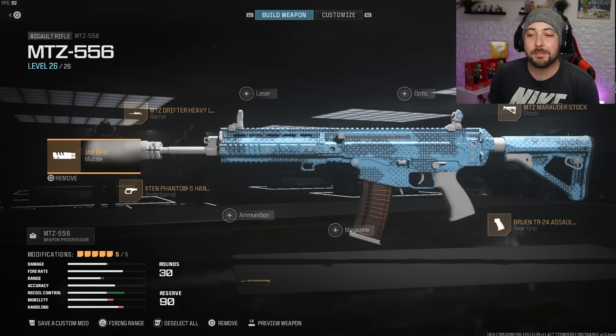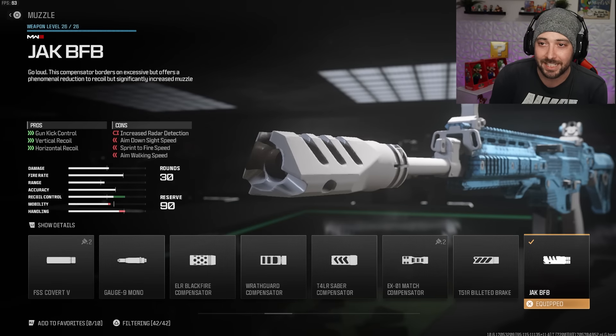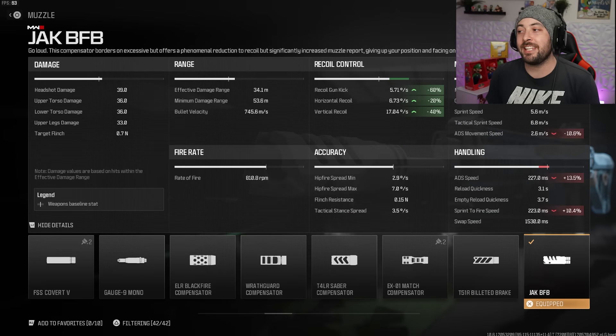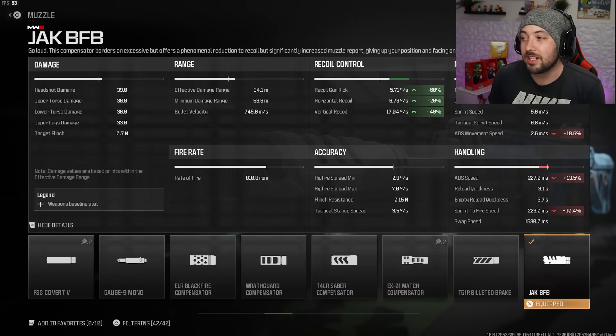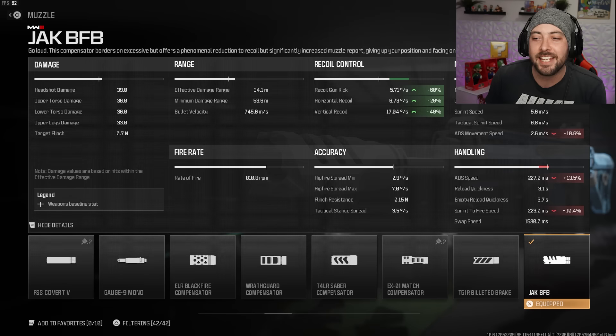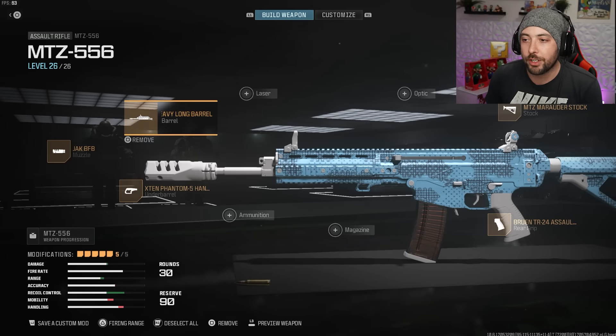For the MTZ I'm trying out the Jack BFB muzzle — it's new and the gun kick control, vertical recoil control, everything is just so much better. Recoil gun kick control is 60%, horizontal is 20%, and vertical is 40%. You're losing 13% ADS and 10% sprint-to-fire, but the trade-off is worth it. The only downside is people will see your direction as a red dot on the minimap.